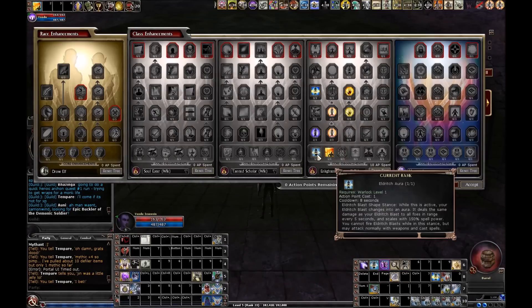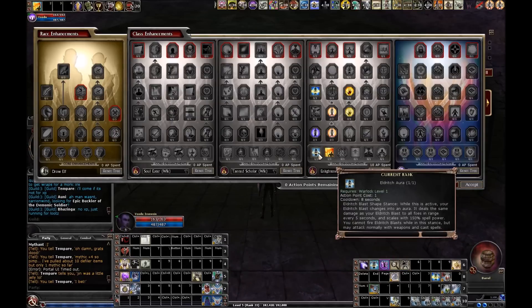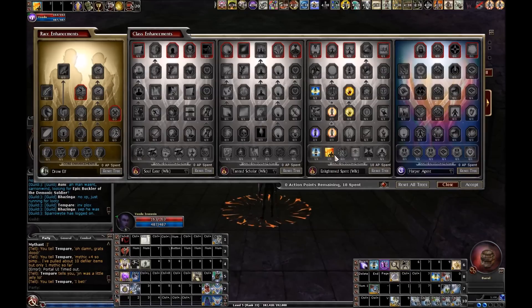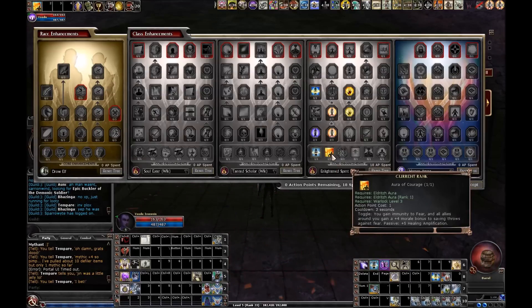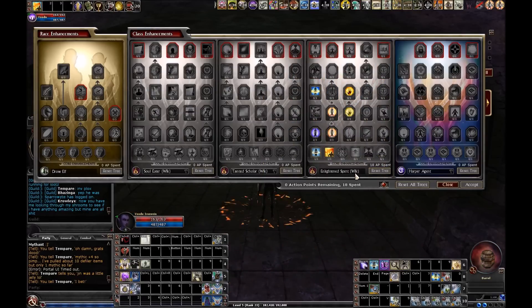Don't forget that these auras you're getting are things that have to be activated. I was just outside a few minutes ago in the steam tunnels and I got feared — I'm like, what? I'm supposed to be immune to fear. And I realized I didn't have the Aura of Courage activated. So make sure you grab that out of your enhancement list, pull it into a hotbar, and activate it. Otherwise it doesn't function very well.